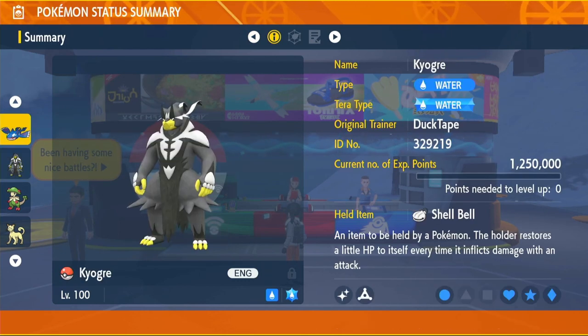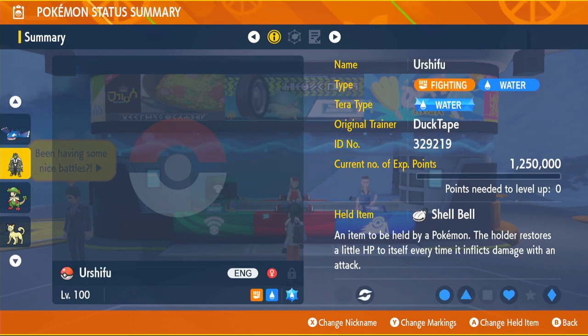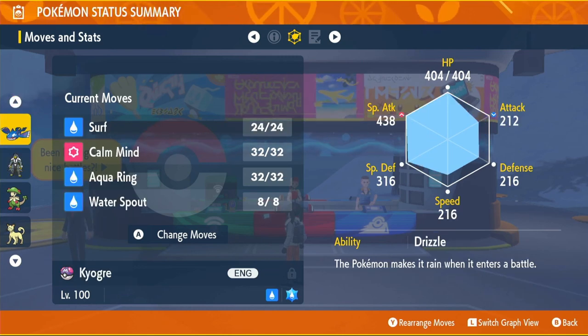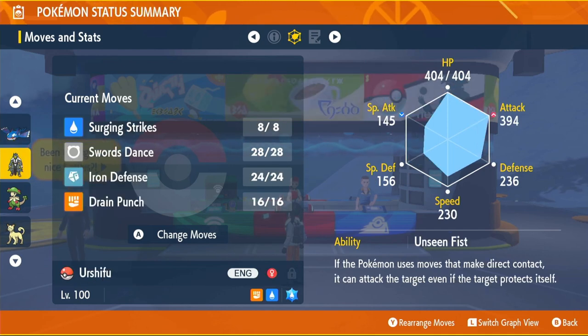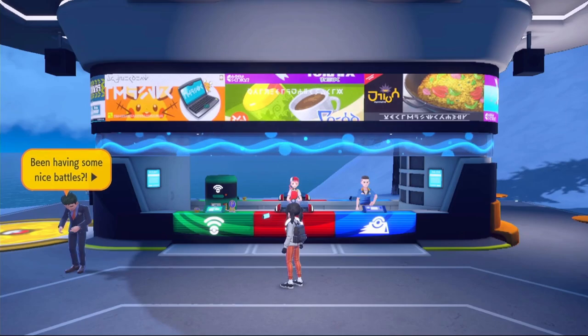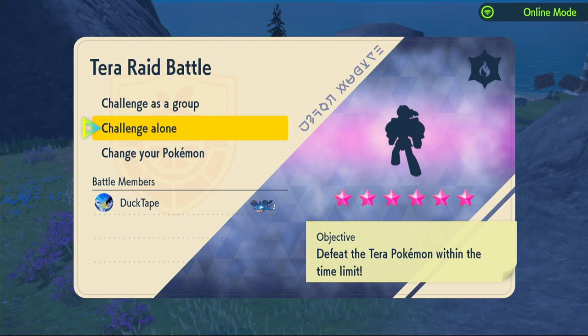Between Urshifu and Kyogre, Urshifu looks cooler with its signature move Surging Strike, but Kyogre is just a little bit better overall. Unlike Urshifu's Swords Dance raising stats by two stages at once, Calm Mind only raises by one stage at a time, but Kyogre has much higher survivability and superb damage output.